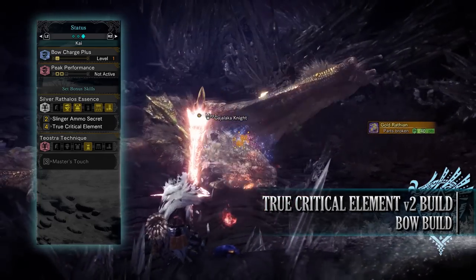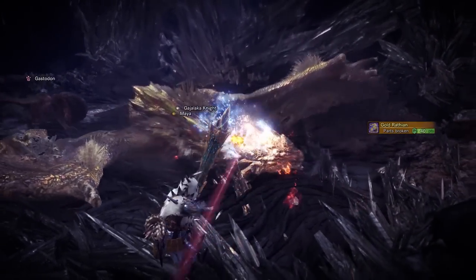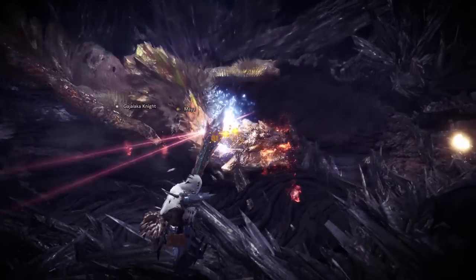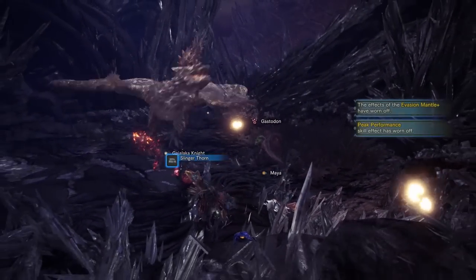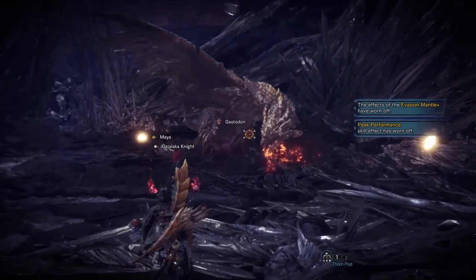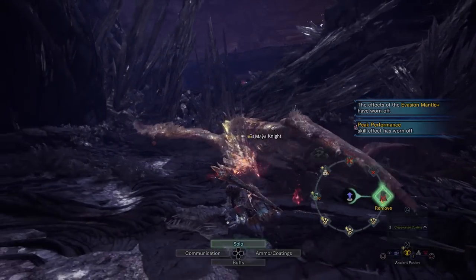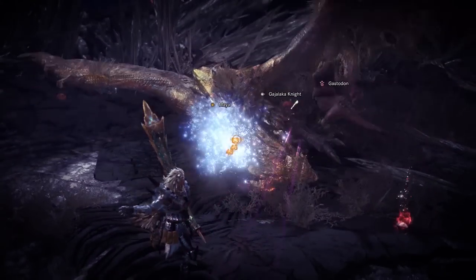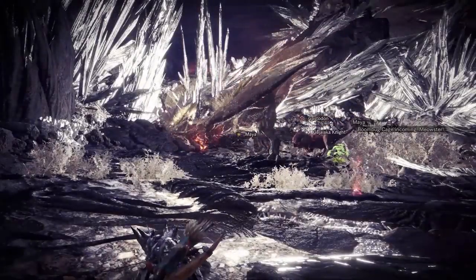This build shows off the true damage potential of the Silver Rathalos set when combined with a bow. Having a decent raw attack rating as well as a decent elemental rating is what you need to strive for — whilst the Zinogre bow may not be the very best out there, it's a good example of a bow that balances both. The idea with this build is to get a monster into a position where you can activate the Evasion Mantle's buff by dodging a monster's attack at the right moment, combined with the effects of the Affinity Booster — giving you a brief period where your damage output will be through the roof.